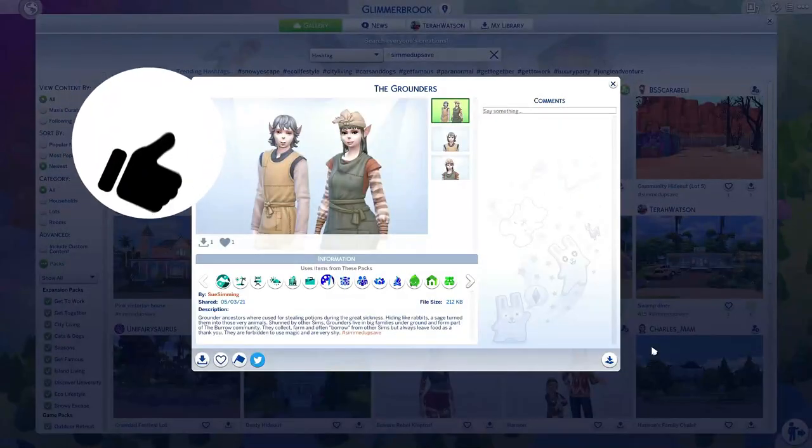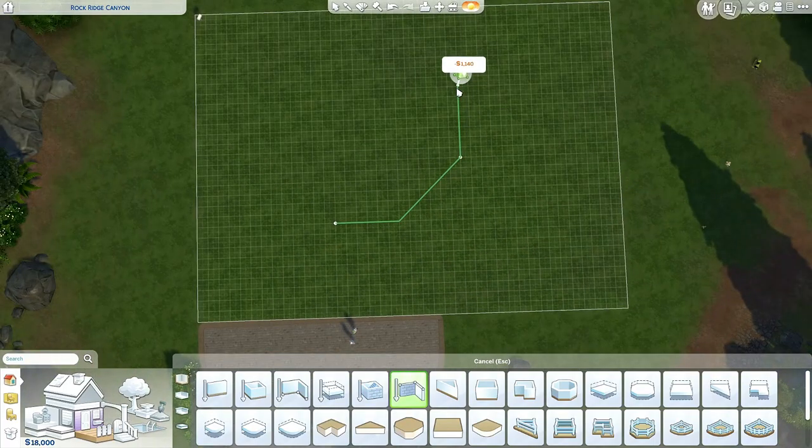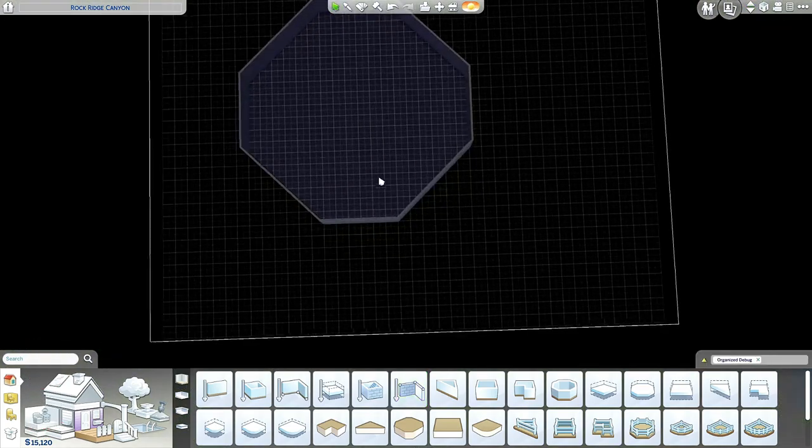Today I am making a burrow for the Sims 4 C file. It is located in Glimmerbrook, which came with the Realm of Magic expansion pack.